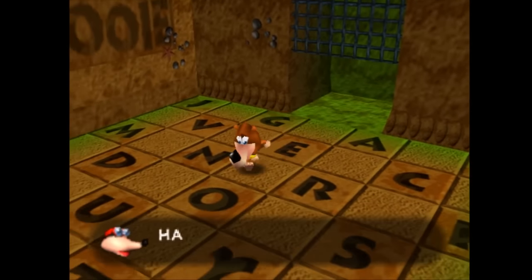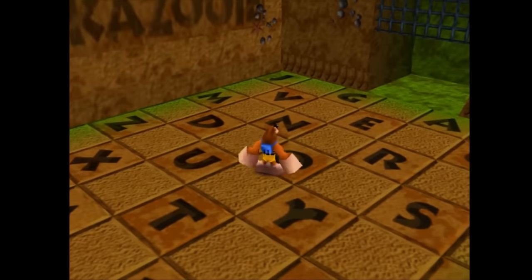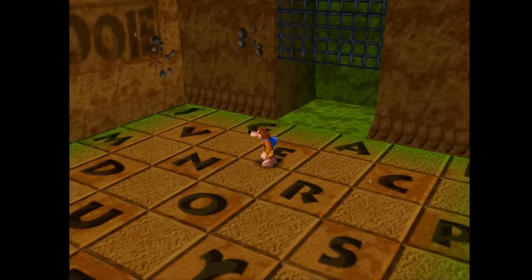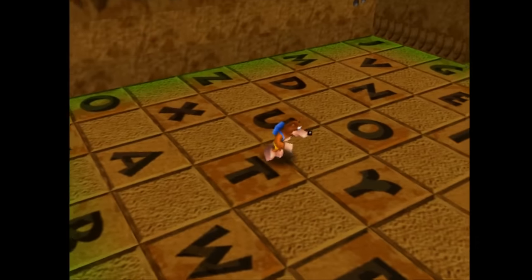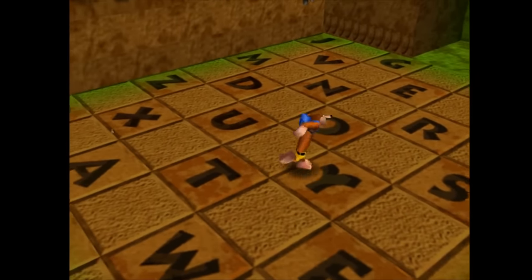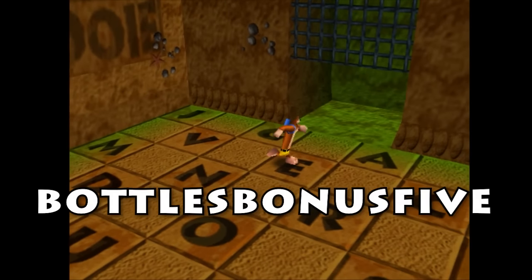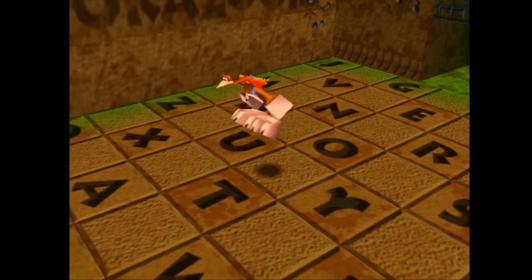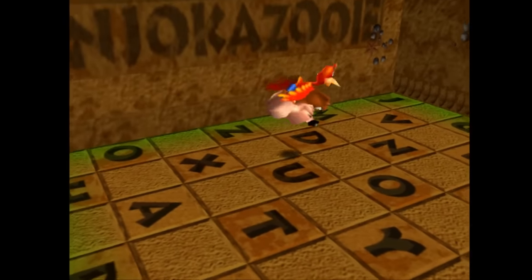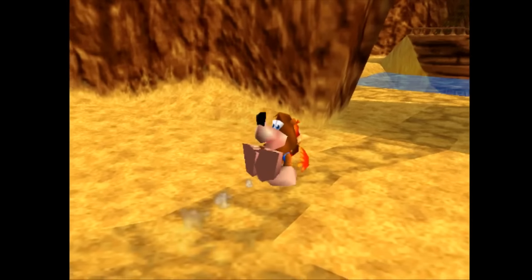Bottles Bonus 1 gives you big head mode — pretty funny, plenty of games of this era had it like GoldenEye, not super unique but still pretty good. Bottles Bonus 2 gives big hands and feet — looks pretty stupid, but I like this one. Bottles Bonus 3 gives big Kazooie — it looks pretty weird. Bottles Bonus 4 is where it gets good: tiny head and weird elongated tube body — basically hot dog Banjo, and it's awesome. Bottles Bonus 5 is hot dog Banjo with big hands and feet — pretty funny if a little derivative. And finally, Big Bottles Bonus gives you the effects of the first three all at once: big head, hands and feet, and Kazooie. I still can't help but feel hot dog Banjo is the best of these options.